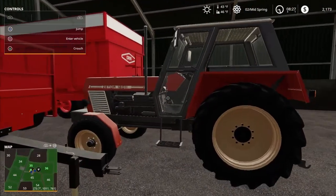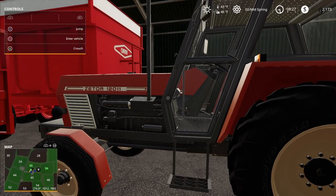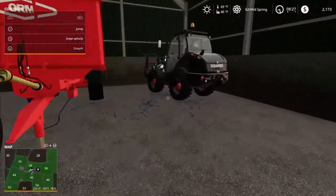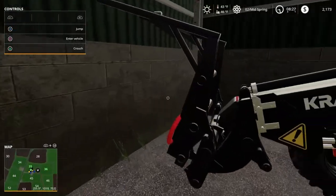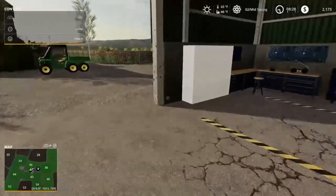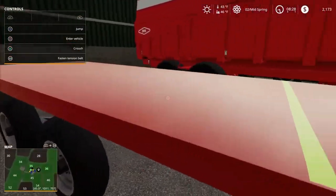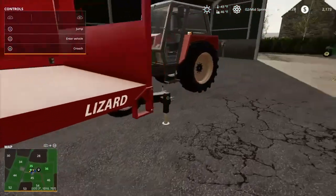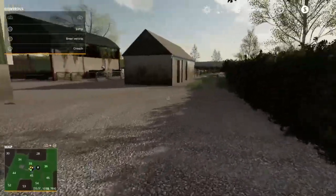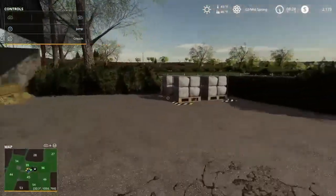We've got the old Zetor in here — I think that'll be a good tractor to keep around the farm for work around the property. We have a front loader here with the big bag handler from the CSE pack. There's a workshop of course, plus a little trailer with straps — a nice tail trailer. Yeah, definitely lots to be done.